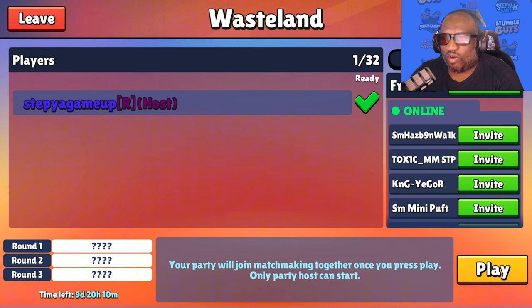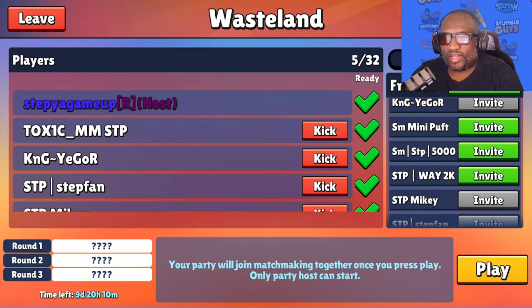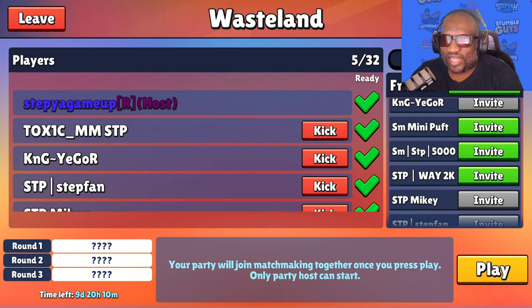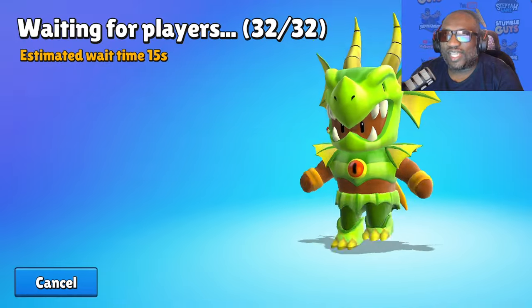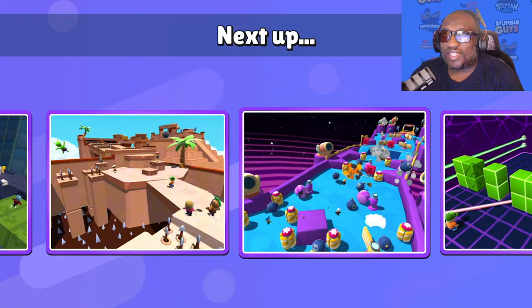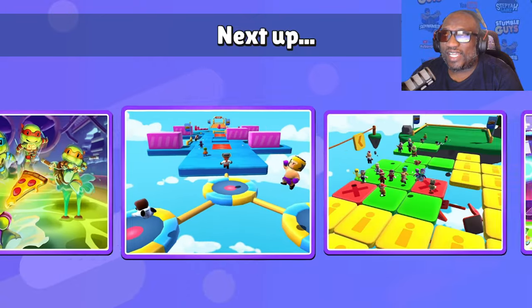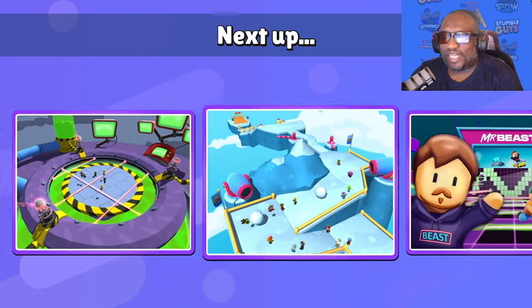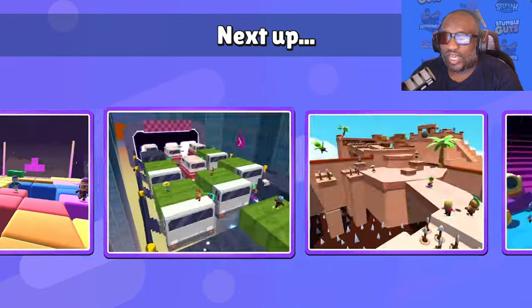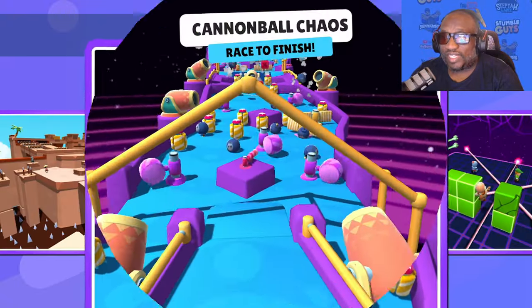We're going to invite all and bring some of our friends to see if anybody wants to play and take a chance at winning. We got Toxic, Yegor, Stepfan, and Mikey. We're going to hop into the Wasteland event and hopefully one of us can dominate the lobby. This event is Race Elim Race, so it is geared towards race maps — make sure you have your emote set correctly because you'll probably definitely need it.